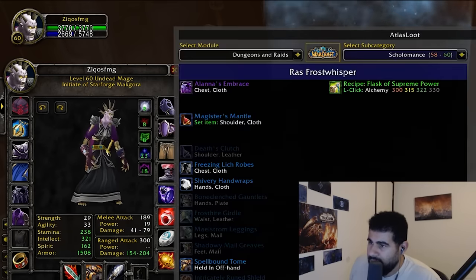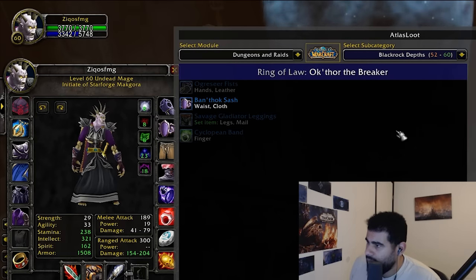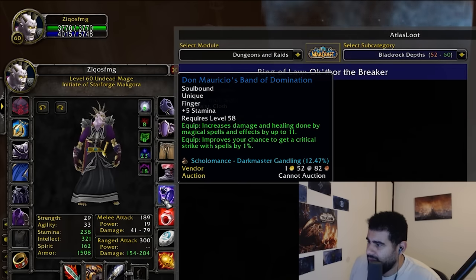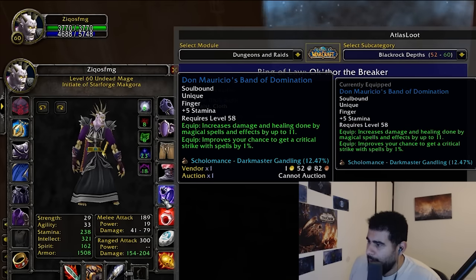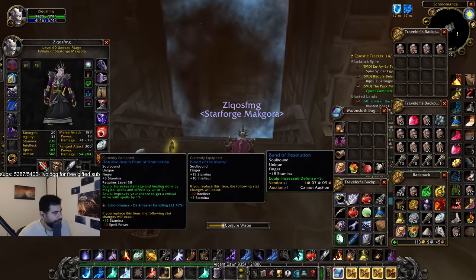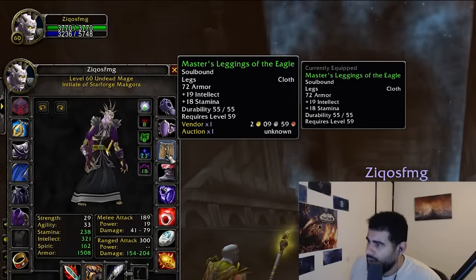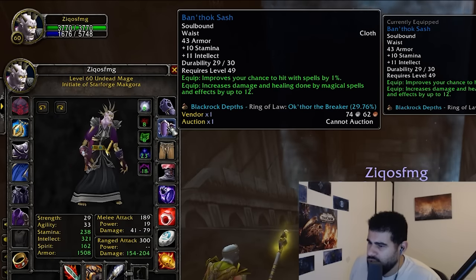We have some tank rings and some damage rings. I also have the Cyclopean Band in my bank, plus Don Marie's Chill Band of Domination. Then we have Blood of the Martyr, this 18-stamina ring, Iron Weave Boots, Yo-dog leggings that we're trying to replace, and Bantok Sash.